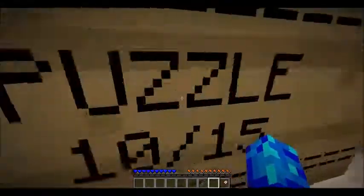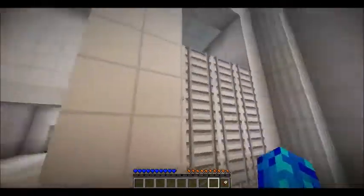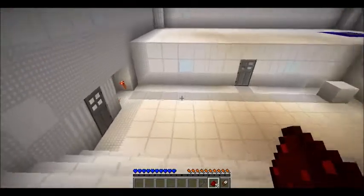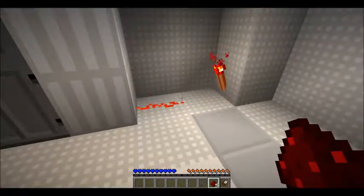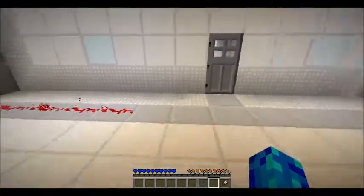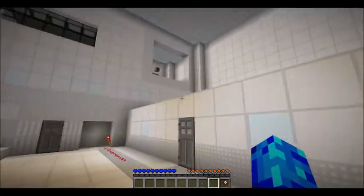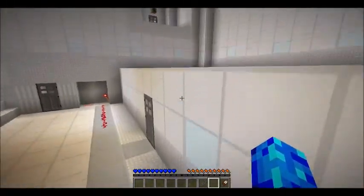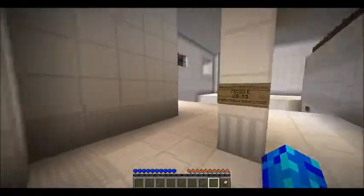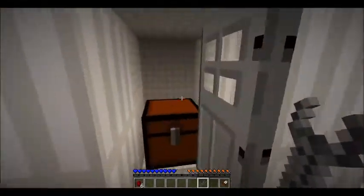So we're on level 10 out of 15 — we may finish the game in this video. We got a lapis block there and a lever, five redstone, and we still have a redstone tool, which is good. There's an effect pressure plate up there, but other than that, this is all we got. Ouch — oh wait, there we go, we got something else!